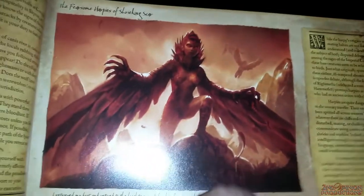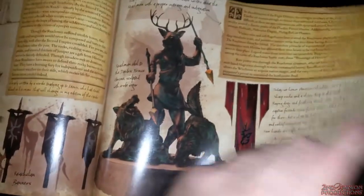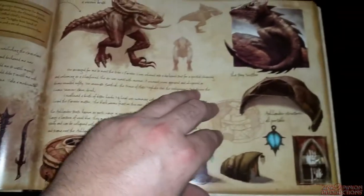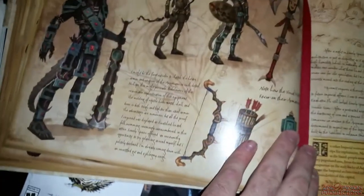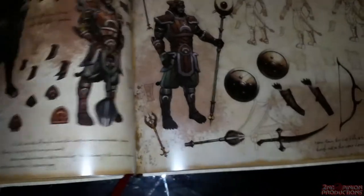It looks like something a scholar would write — it has pictures and drawings talking about the different characters and enemies you'll find throughout Tamriel. My wife really loves lore and she loved the Skyrim collector's edition art book, so this is going to be perfect for her. I could definitely see myself going back through this while playing Elder Scrolls Online — it's really exciting to see they came out with such a beautiful art book.